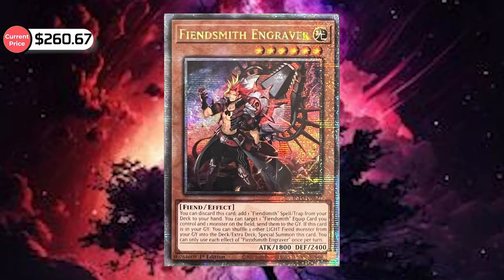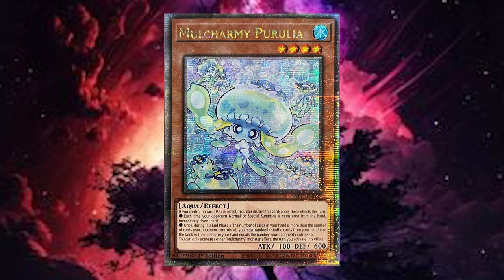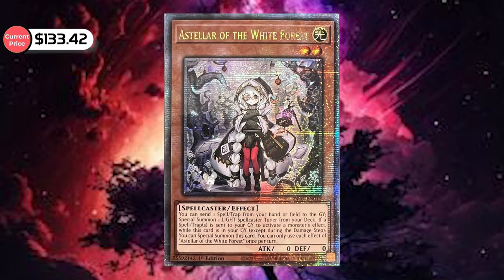Going into the Infinite Forbidden — the highest value card is Fiendsmith Engraver, holding strong at $260.67, over the $200 mark. Second highest is Merle Charming Perilia at $149.95, and third is a new entry: Stellar of the White Forest at $103.42. Those cards are still holding strong, so this might be a pretty decent versus if we pull those quarter centuries.